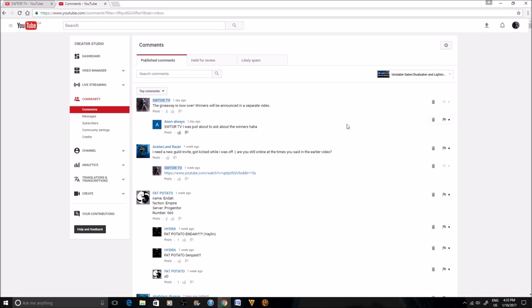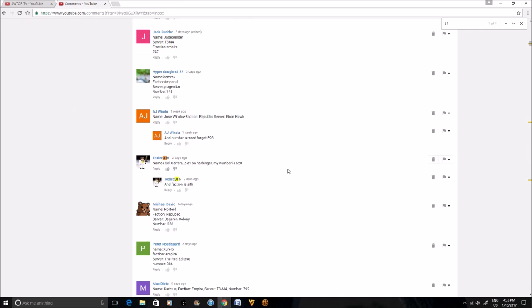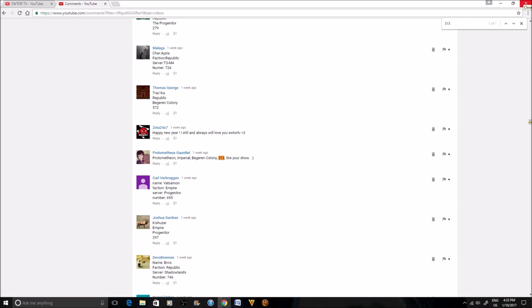We're going to Ctrl+F to see if someone got that number — it's 0 out of 0, meaning no one got 315. Going to 314 — no one got that either. There was a brief false match where the number appeared as part of a username. Moving on to check nearby numbers.